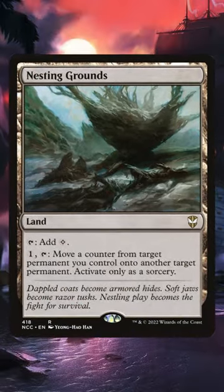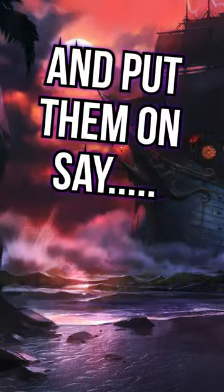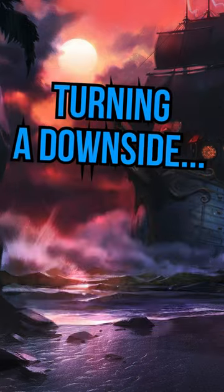Nesting Grounds allows you to move a counter from one of your permanents to another permanent. This can take the finality counters your commander gives your reanimated pirates and put them on your opponent's permanents — and that's not just creatures, but any permanents. Turning a downside into an upside.